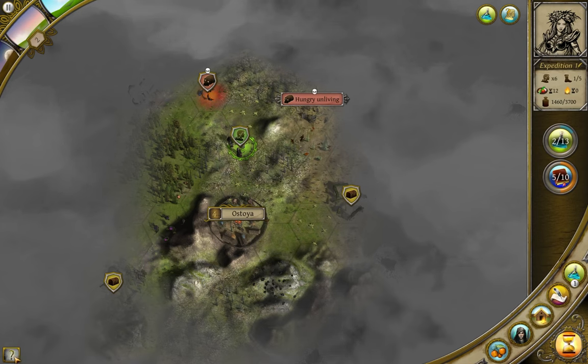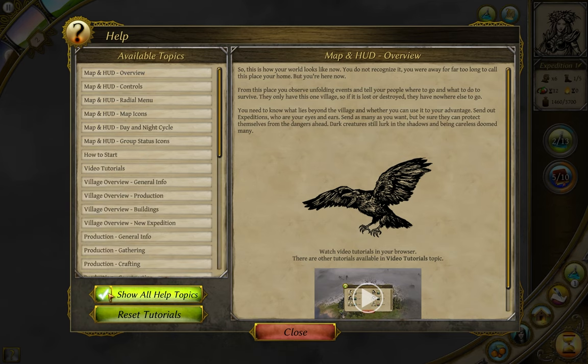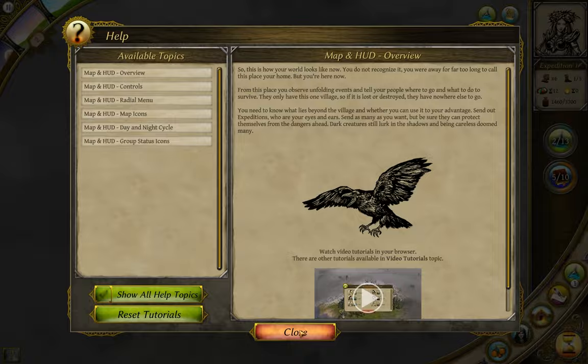The question mark in the bottom left brings up a Help menu — quite useful for a lot of the things you may wish to brush up on. I'll be using it to assist with my descriptions in this video.